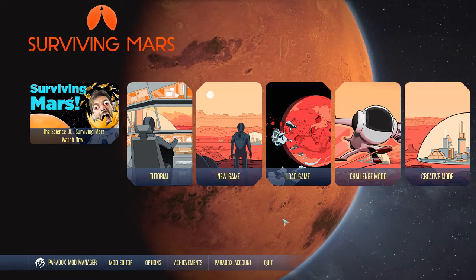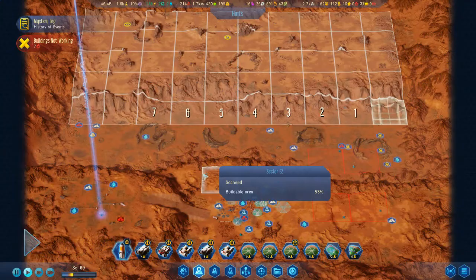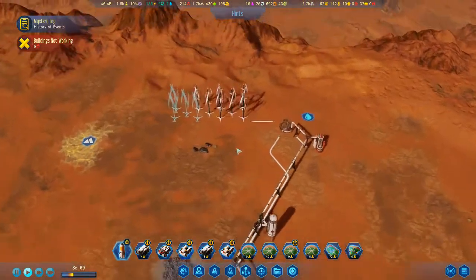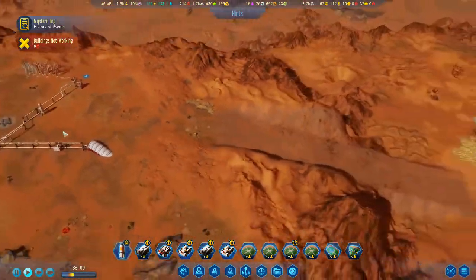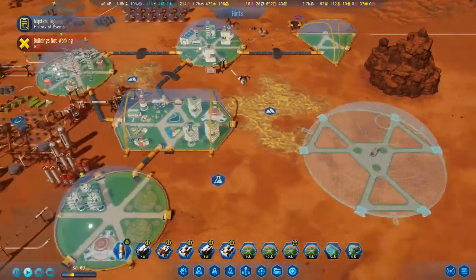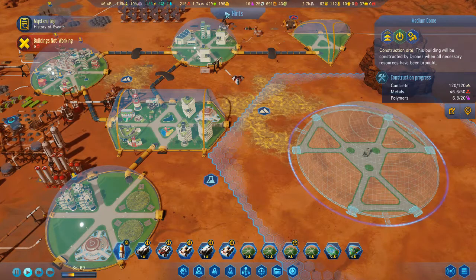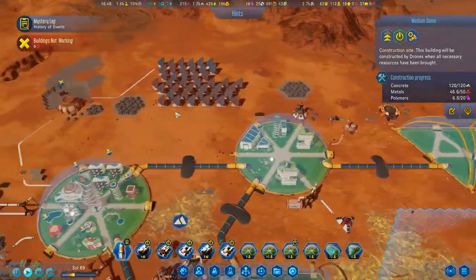Hey everyone, welcome back to Surviving Mars. Let's load in our game and get going. So this is where we're at currently. Last time we added all this water. We're in the process of getting more power poles put in. We have this tunnel. Basically we're waiting on this dome — it's almost done. We'll probably need to add a little bit more polymers; it looks like we're running out. We may need to go order some.